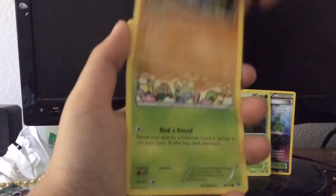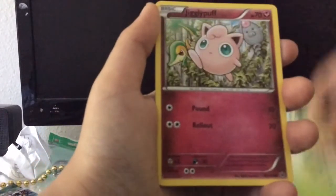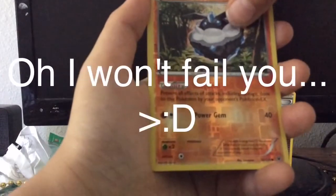Also a Carbink, a Deerling, a Snivy, a Jigglypuff, a Fennekin, and another Carbink. Come on Zyreguard, don't fail me now.